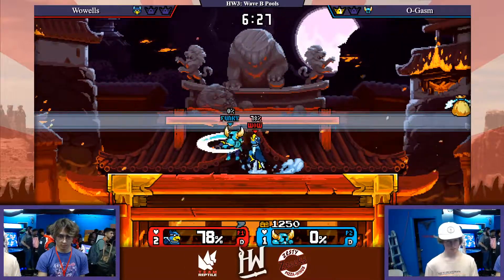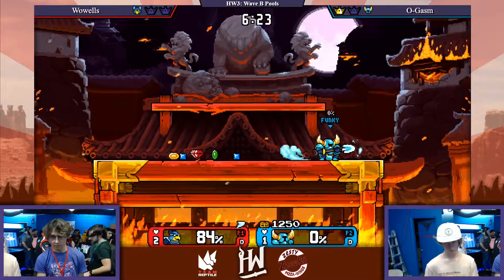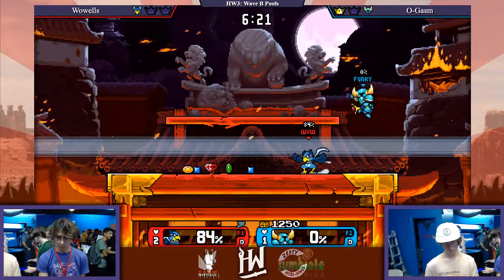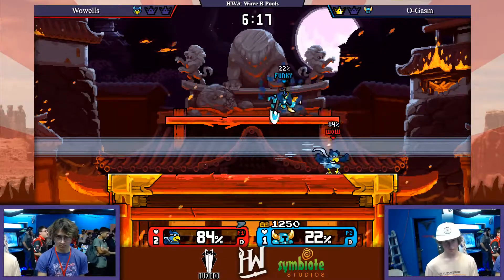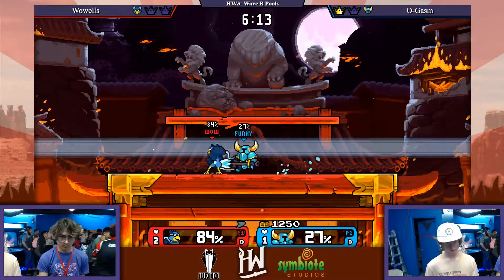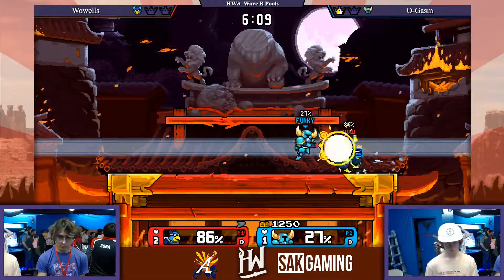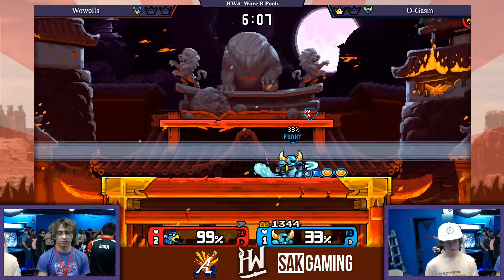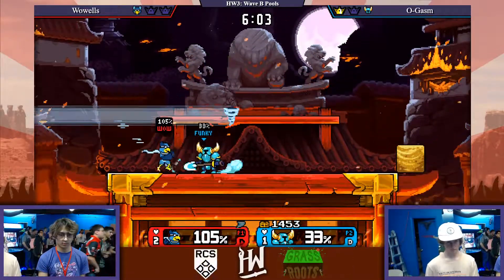Here goes Shovel Knight gathering his money. Still no buys as far as I can see. He seems to be saving his money for either dynamo armor or the mobile gear, which I think mobile gear is kind of useless against Raster in my opinion, since he can just jump over it and break it with a lot of his aerials.